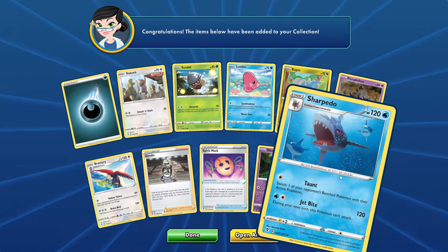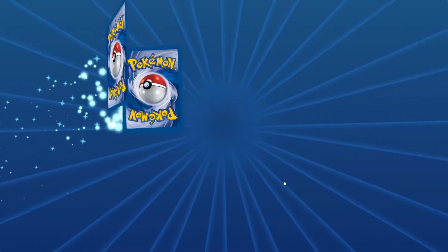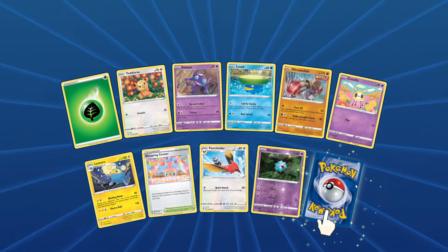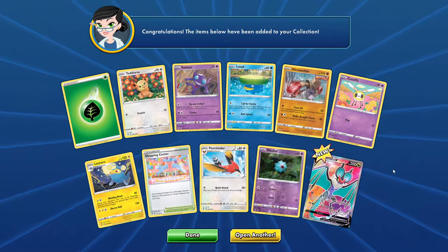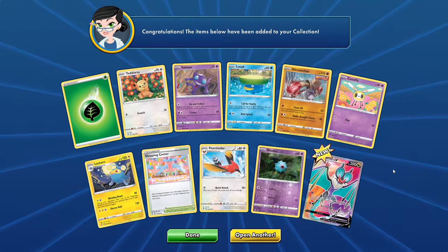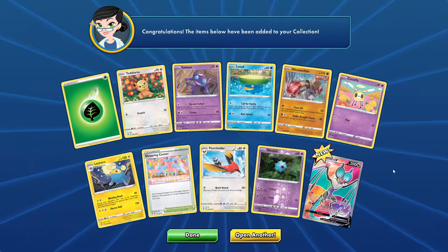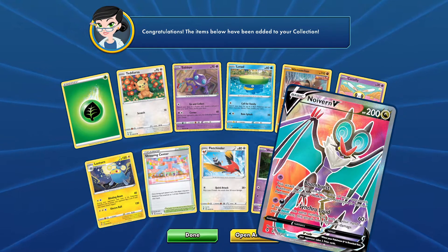A Sharpedo. We're winding down here and I'm getting nervous. We've already had some great pulls, but here we are... A full art Neuvern V! I didn't think I would get one of these!